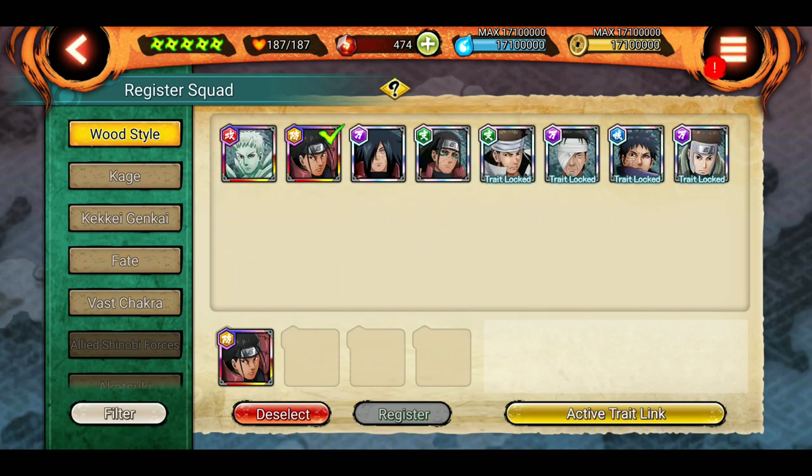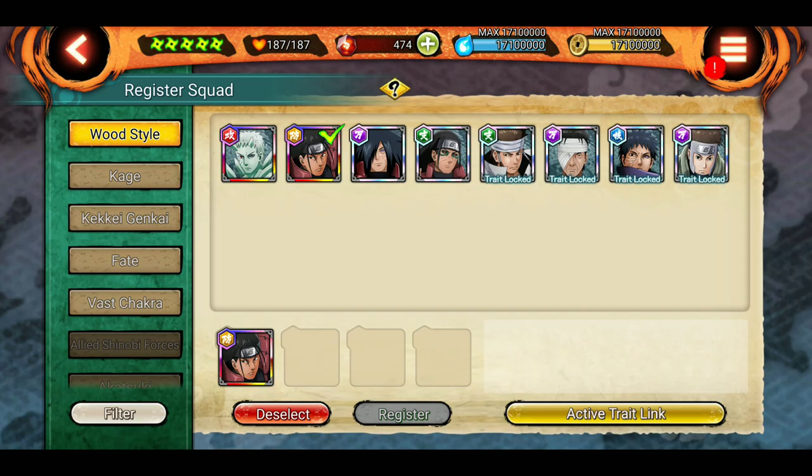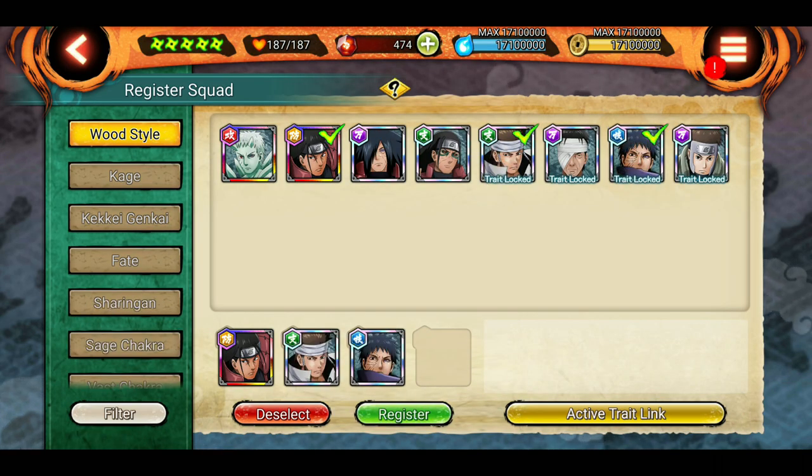First we go to wood style and we can see all the wood style traits across the shinobis. Some of them are locked because we haven't played enough missions with them — like 50 missions we have to play to unlock wood style for Ashura. Same goes for these other units as well. That's why it's showing 'trade locked,' and even if you use them you won't get the 2-link symbol on the right side.